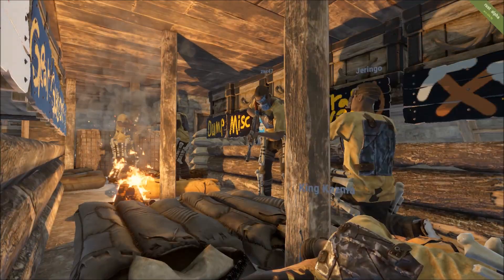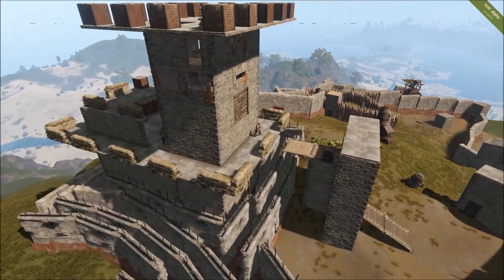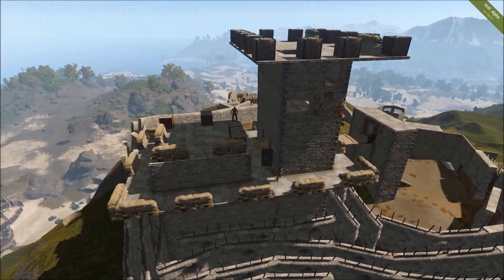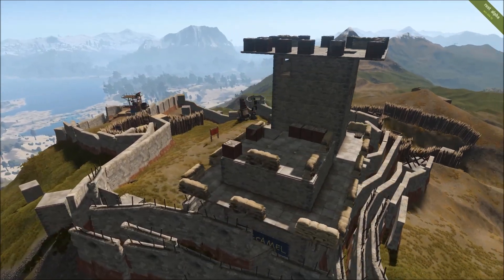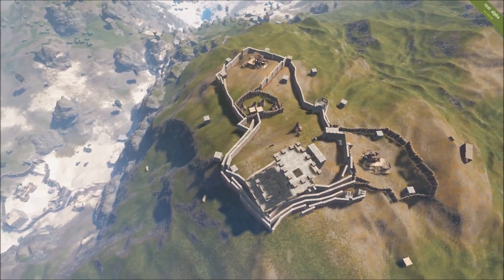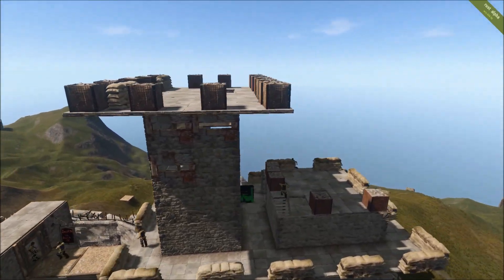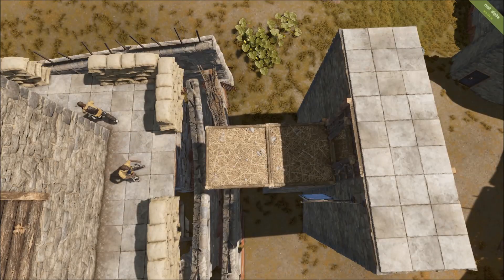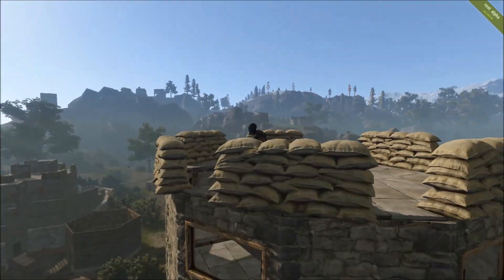Now we're moving over and taking a look at some single player or smaller group base designs. This is Mr. Camel's Den of Debauchery. He has a tower in the middle which gives him a 360-degree radius so he can see what's going on and fire in any direction. The biggest thing here, though, is the terrain Mr. Camel chose to build on — it gives him the high ground, which has a built-in tactical advantage. There's also the use of twig floor tiles to build a bridge to vault into the base, so it's not something that can be raided very easily.